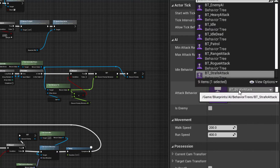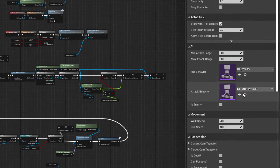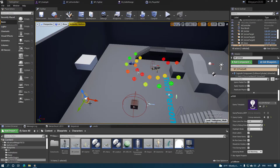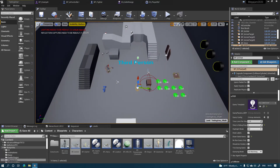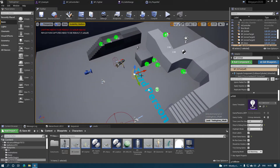After handling basic AI, I moved on to EQS, a system that allows AI to be aware of its surroundings and act based on info given. I ended up going overboard and used queries for almost every part of enemy AI movement. For example, melee AI would surround the player at a safe distance before attacking. Ranged AI would do a similar tactic, except at a further distance, and ensure that there was always a clear path to fire arrows at the player.